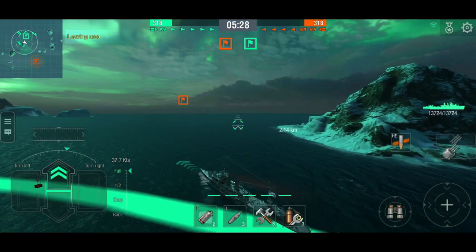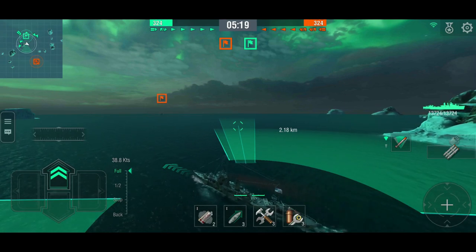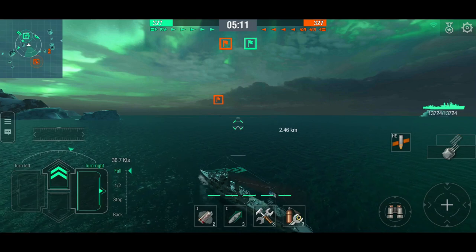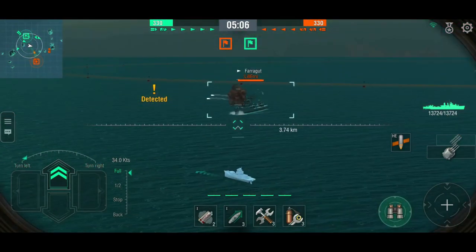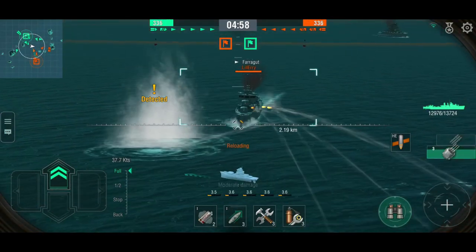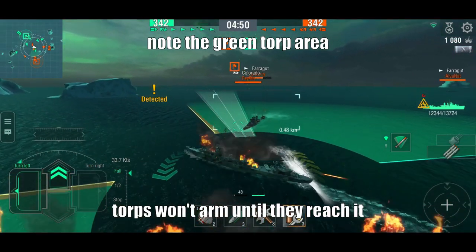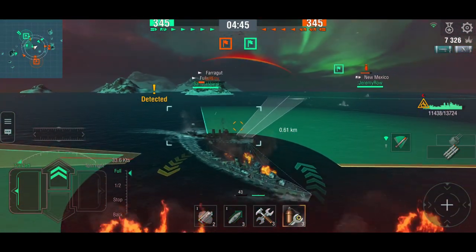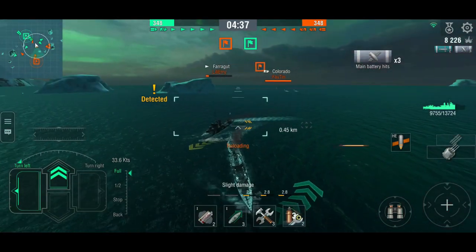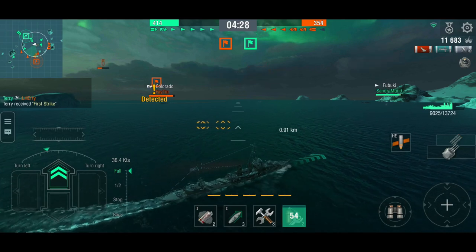With 5km detection I can outspot pretty much anyone in this game, plus I have a smoke screen if needed. There's the enemy Farragut — looks like a bot. Let's go say hi. Here come some torps. We handle the bot fine with guns after surviving the torpedo run. We take it down, and we actually hit something with our torps too — good start.